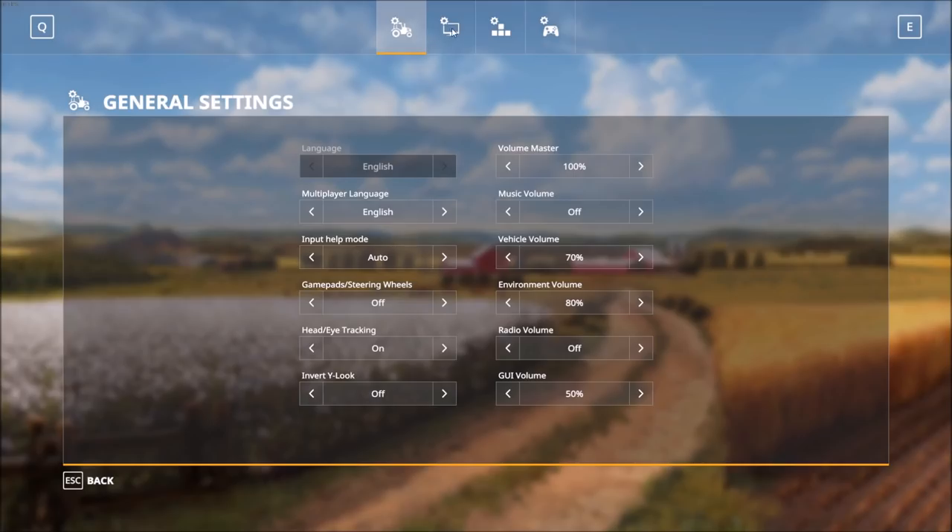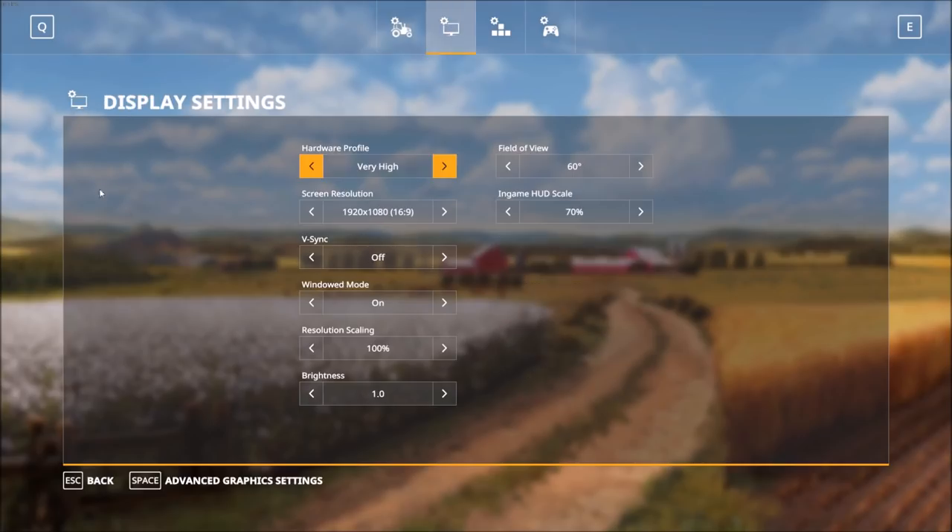Moving over to the display settings, we're using the very high settings by default, running in 1080p mode, no V-sync, in windowed mode. For resolution scaling we're at 100%, though you can increase it up to a maximum of 200% or a minimum of 50%, so we'll leave it at 100 for right now.